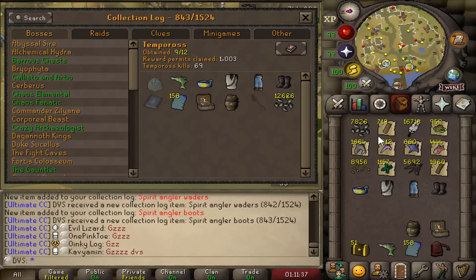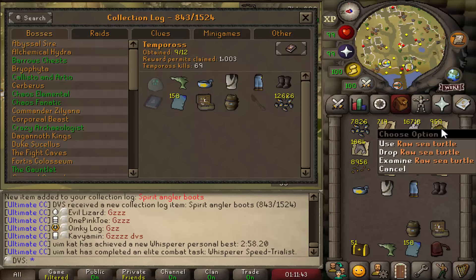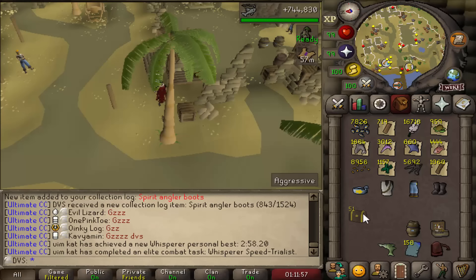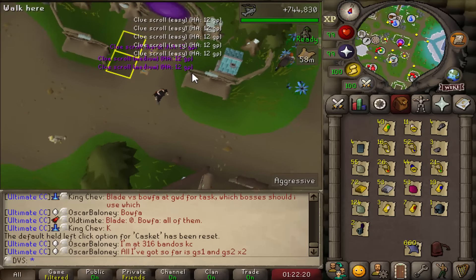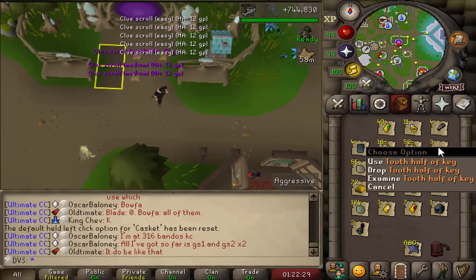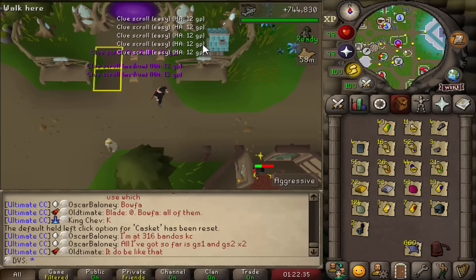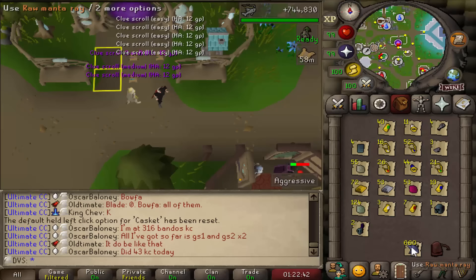Going to hang on to the sea turtles as food for going back to Demonics — they heal more than sharks and I have 1,000 of them. Also have 51 caskets from Tempoross giving random rune items and clues. Opening them all: one hard, two mediums, and five easies. Also got three crystal keys to use on the crystal chest. And got manta rays from it all too — they heal 22, better than sharks at 20.